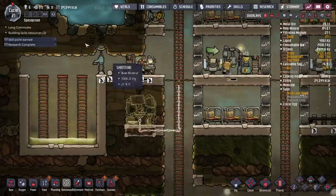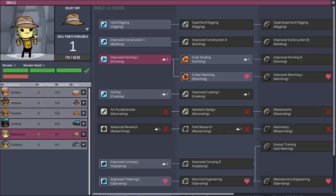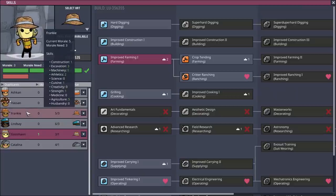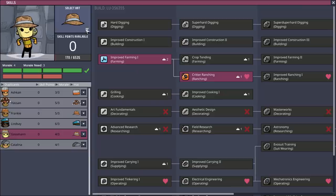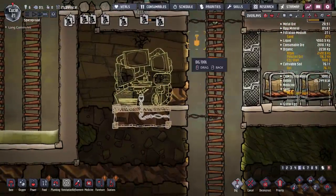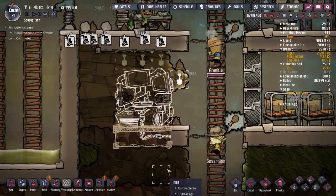We'll have to keep an eye on the power system. Gossman has another skill point — he's got three in cuisine, two in agriculture, one in husbandry, so he's going to go down the ranching route. He can have a critter ranching hat as well. Ashcan, get that toilet cleaned! We need to dig this out so they can get in there. Let's have a look at our storage — we're filling up. I really think this storage won't get emptied because we need a tile underneath it. Let's deconstruct that and build a tile so we can empty it.